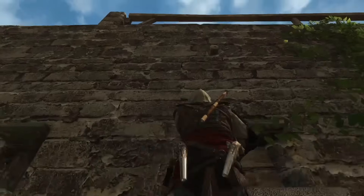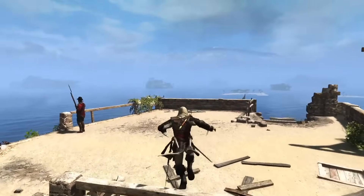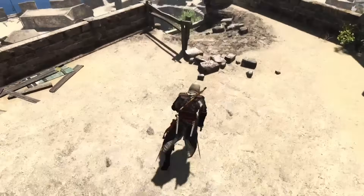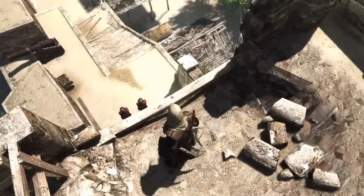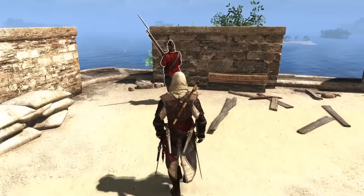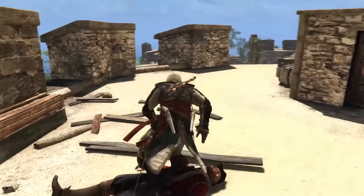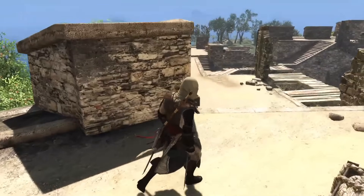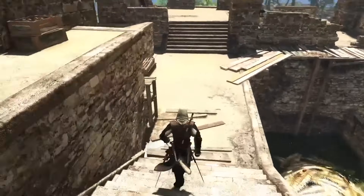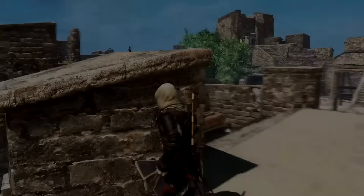The old Fort of Nassau was originally constructed in 1697. It stood for almost two centuries, holding a very important historical legacy, until its eventual demolition in 1897. In Black Flag, during the game's story we seized control of the Fort when we took over the island, but it then got reclaimed by British reinforcements. In today's day and age, the old Fort of Nassau is no longer standing, as it was in a state of disrepair for hundreds of years before its demolition.